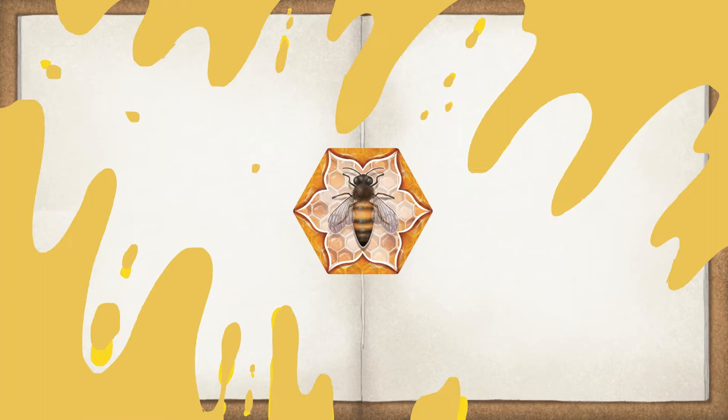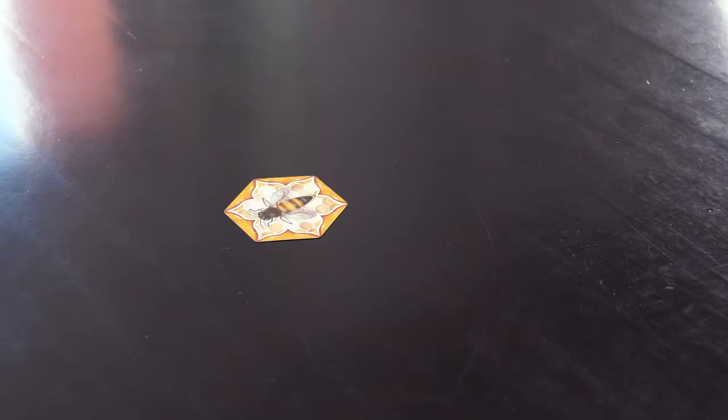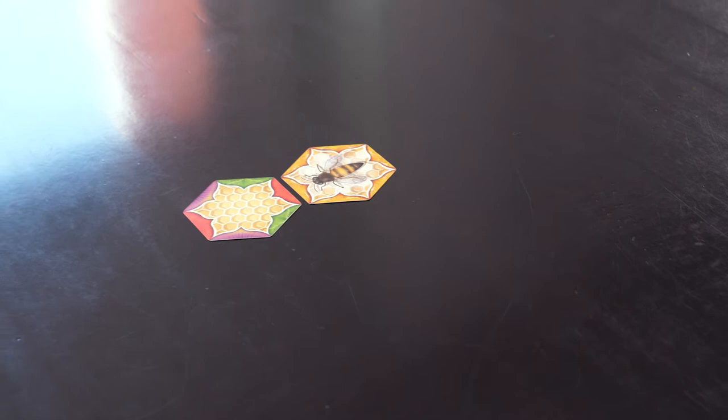Now to get started, set up the game by placing the Queen Bee in the center of the table. Shuffle the deck and deal the cards to each player according to the player count. Then reveal cards from the deck until you find a normal honeycomb card, and connect it to the top of the Queen.